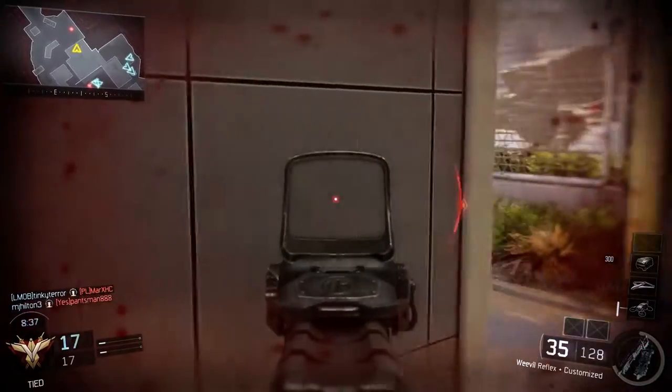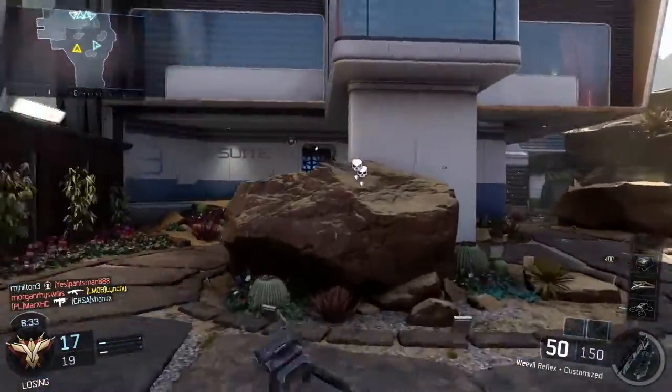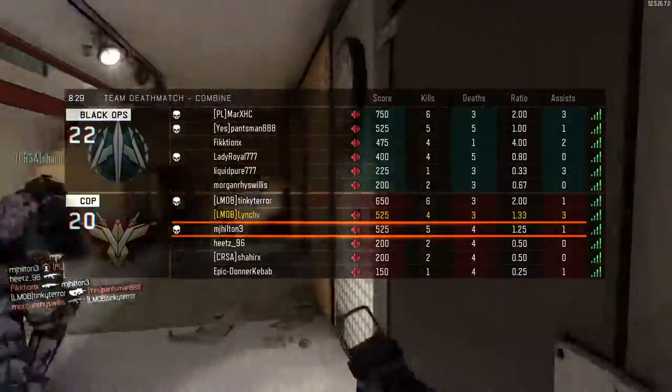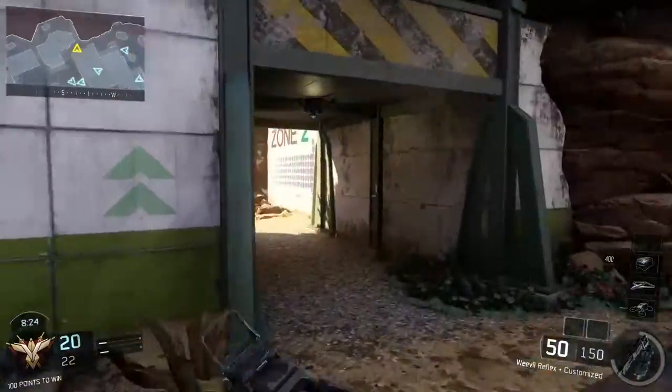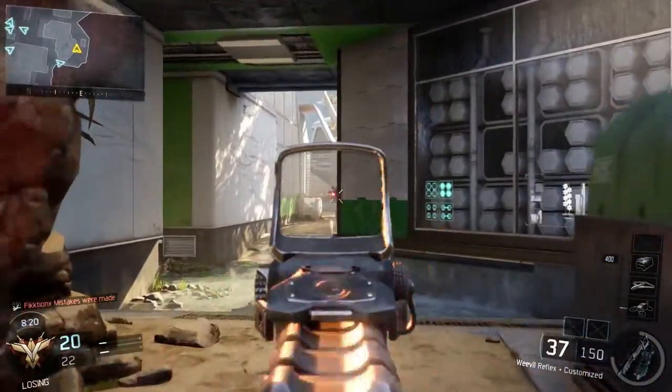And it didn't go too bad. This guy here would be pinned in, I'd already taken damage, so as soon as I stuck my head out one bullet and I was down. As you can see when I popped the map up there, I was 4-3 at this point — so an average start, not too bad. You're always going to expect to die a lot on Combine, especially if you're playing a rush game style.